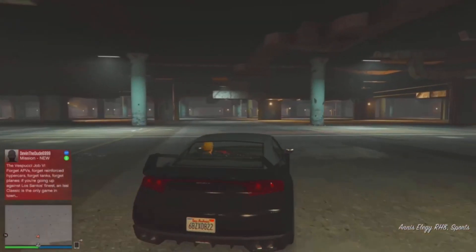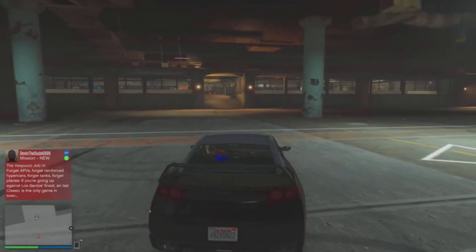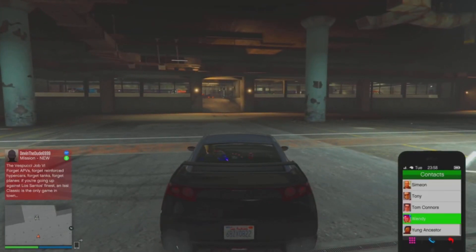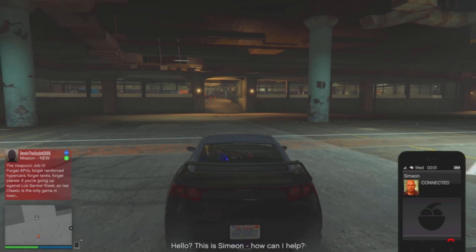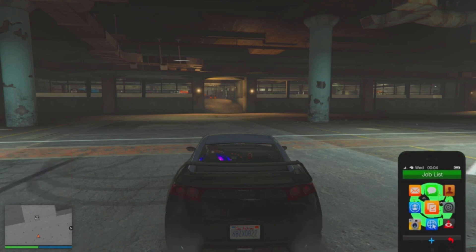Once you spawn into the test track, turn around and go ahead and request a job from Simeon or Gerald — I'm going to be using Simeon. Once you've requested a job from Simeon, you want to be facing the exit of the LS Car Meet like I am now. From here, just wait until you get a job alert from Simeon.